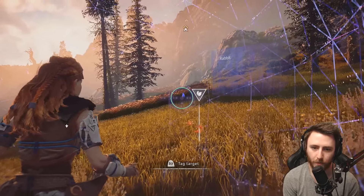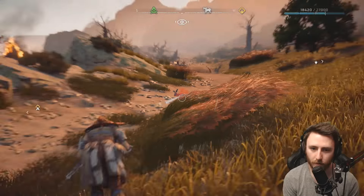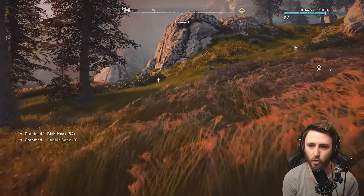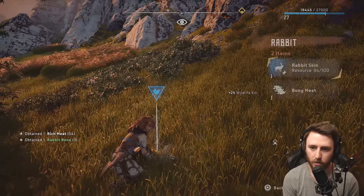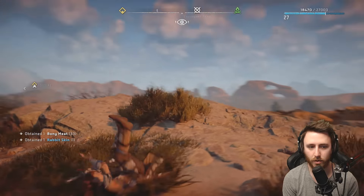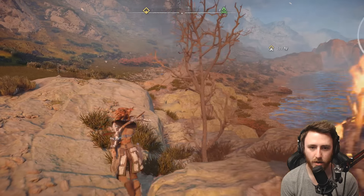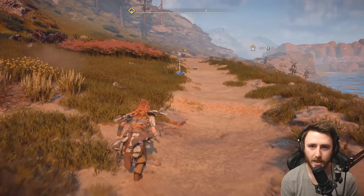There's two of them. Oh yes. That's a rabbit bone — no, that's not what I wanted. Rabbit skin, there we go. Okay, we got one of the rabbit skins that we needed. I'm going to save really quick. Oh, that weapon is badass. We lost our mount, but that's okay.